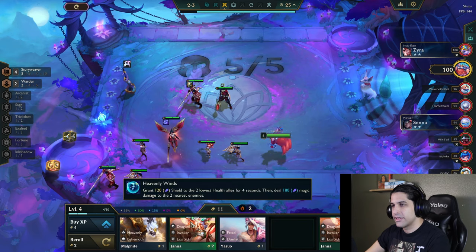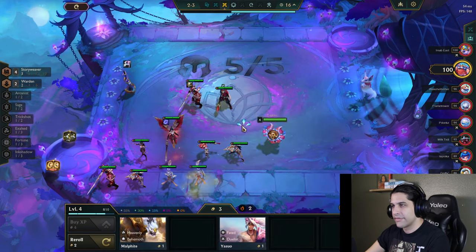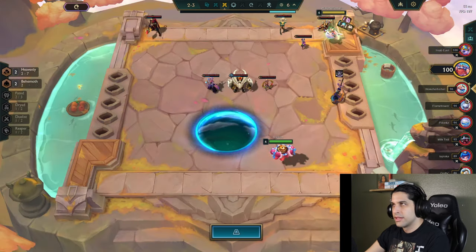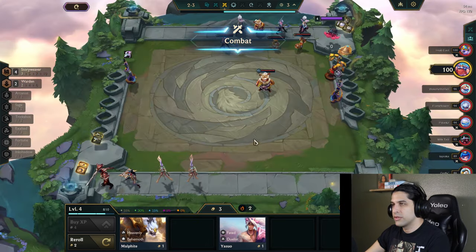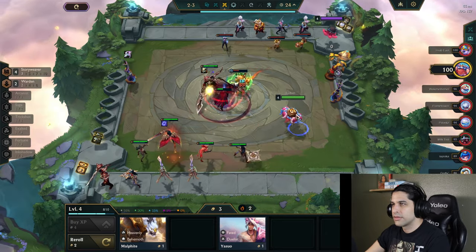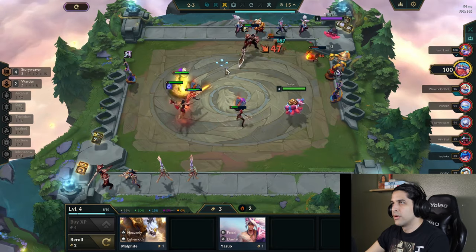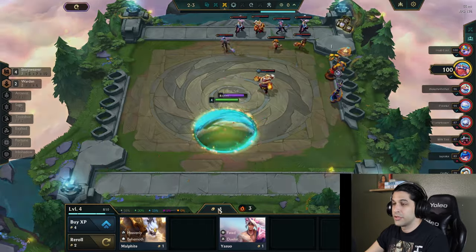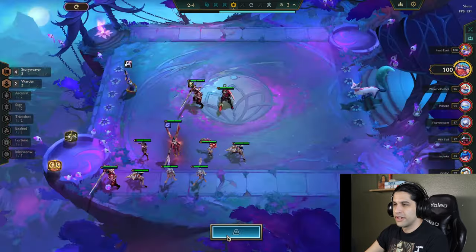I wish I had a Diana so I could put — let's just do that anyway since we can have so many units. This guy's going Kayle and has pretty much the same things I do except he's got a Lillia all of a sudden. I forgot about Volibear — I haven't seen many duelist units, at least not high-cost ones like I'd want for this comp or the Volibear comp, which is very good right now. Win streak is active so now we get more gold, which we need because our econ's looking a little rough.